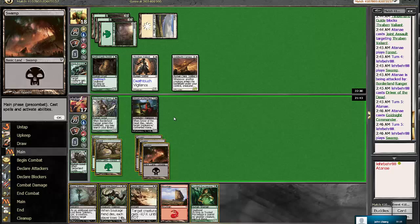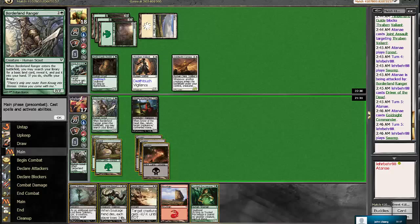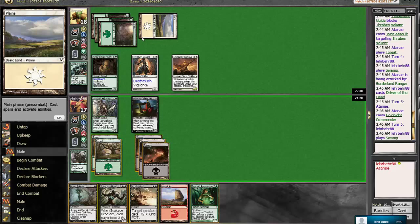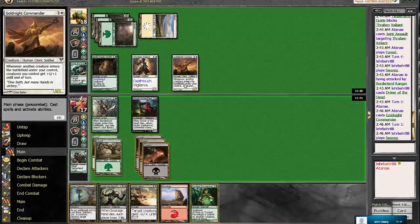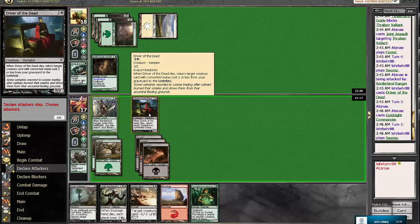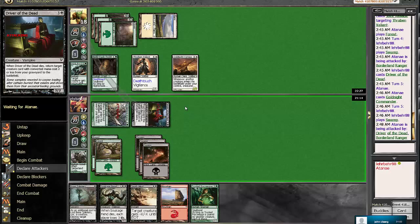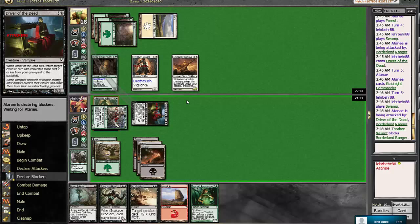So I think swinging in with the Driver of the Dead and the Borderland Ranger is okay. If we swing in with both, we'll make it a 2-2 and then make it a 3-3 with Trusted Force Mage. So we'll have two 3-3s to his 2-2. And then we have Soulcage Fiend and two removal spells in hand. I feel comfortable in that position, considering he only has three cards in hand and he hasn't played out a ton of guys. So swinging here is okay with me. We have removal backup if really necessary.